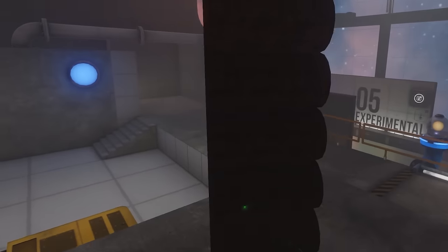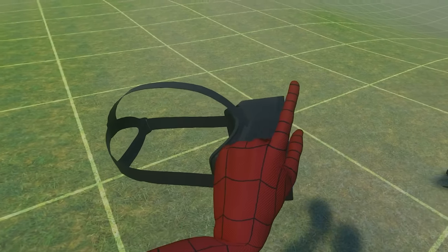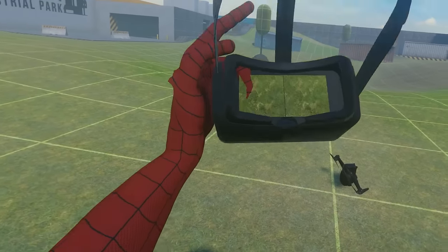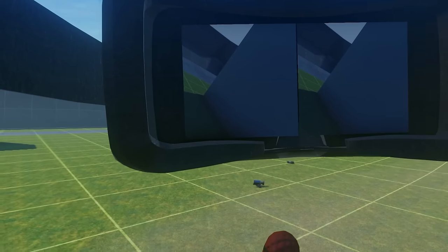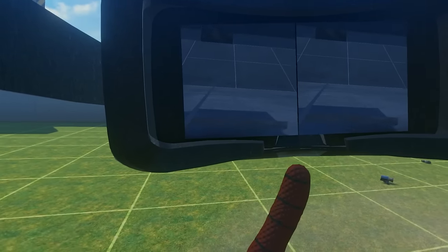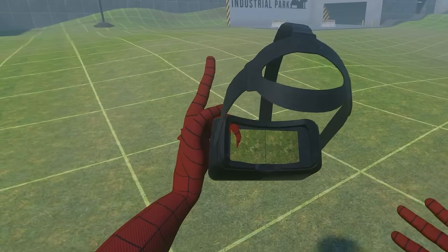Now we've got the FPV drone. It's basically a drone with a controller and a VR headset which you can actually put on top of your head. The coolest thing about this mod is that the VR headset that comes with it actually tracks where the drone goes. I'm controlling this drone right now — it's pretty hard, but you can see in the camera that it kind of tracks where the drone goes, which is really cool. That's the FPV drone mod.